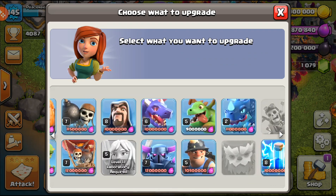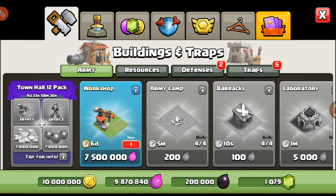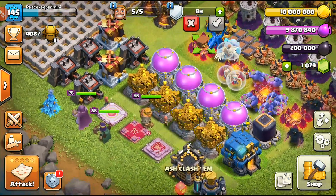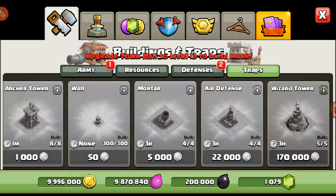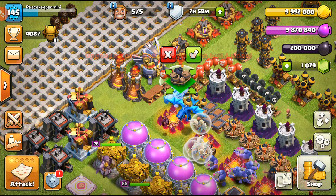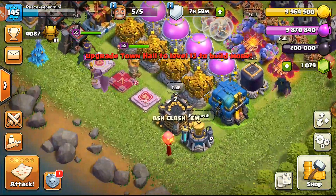Next off, the Clan Castle is also a main priority. We also have the Workshop and new defenses — the brand new Inferno Tower and new traps. We can drop the traps right now without any upgrade time. Let's drop all the brand new traps: the Seeking Air Mine, two Spring Traps, Air Bomb, Air Mine, and Giant Bomb.